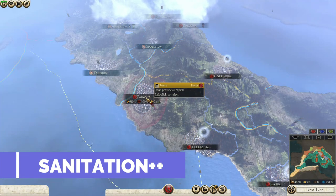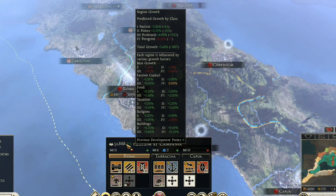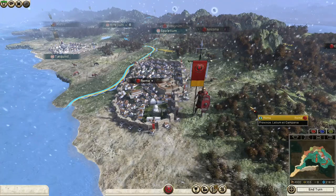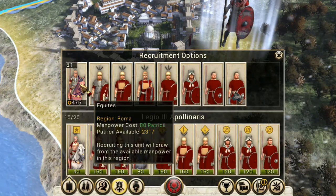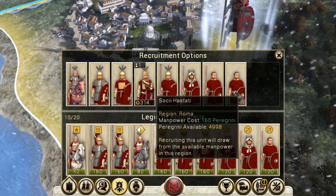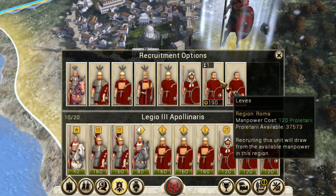Sanitation Plus Plus. One of the big mechanics present in Rome 1 but missing in Rome 2 is population. In Rome 2, settlement population is represented by an abstract growth resource, which works well in Warhammer and Attila to an extent, but feels half-baked in Rome 2. Once you max out all of the building slots in your settlements, growth becomes a completely meaningless stat for the rest of the game. Sanitation Plus Plus brings population into Rome 2, so each province now has a population comprised of four social classes, and you have to draw from these social classes to recruit your units. The more population a city has, the stronger its economy will be, so you'll want to keep this in mind when creating your armies. Razing a settlement causes massive depopulation, as does having low public order, which means there's a serious opportunity cost to razing settlements and leaving your own open to attack. All in all, it's a fantastic mod that adds some much-needed depth to city management in Rome 2, and I highly recommend trying it out even if you aren't trying to make Rome 2 like Rome 1.